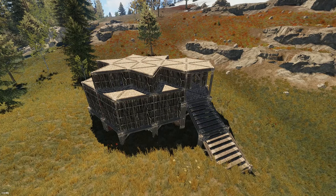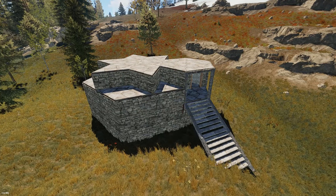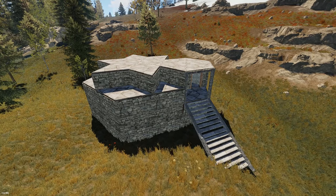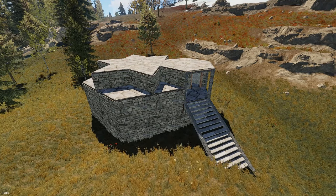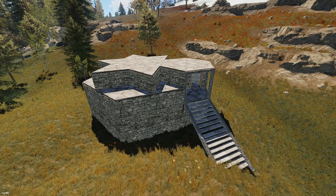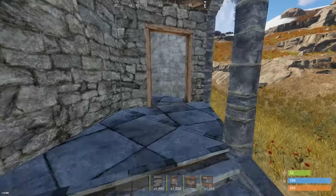Everything we've just placed we're going to upgrade to stone. You can go to sheet metal if you want, however I feel like stone is the perfect stage for this honeycomb. If you expand the base you can go to sheet metal or potentially high qual for the core — it's up to you. But I'm going to stay at stone.